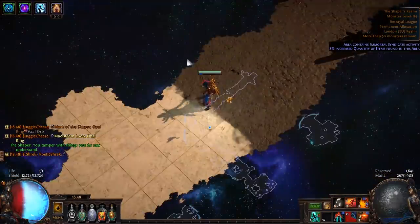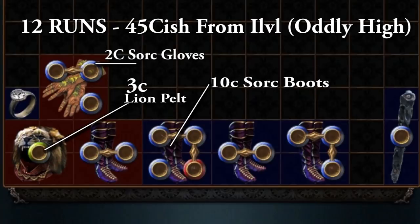From our 12 runs, we gained about 45C from bases, which is oddly high for this stage of the league. Sorcery Gloves are going to be 2C, your Lion Pelt 3C, your Sorcery Boots are going to be 10C at the time of recording. So there is a little bit of extra profit to be made if you have a look.